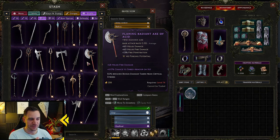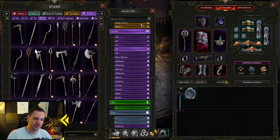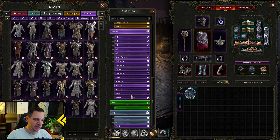Melee fire damage — I don't need this with my build. Chance to Shred Armor, I don't need it. I still put it in my stash, and you can tell I have a lot of stash tabs with just exalts over here.